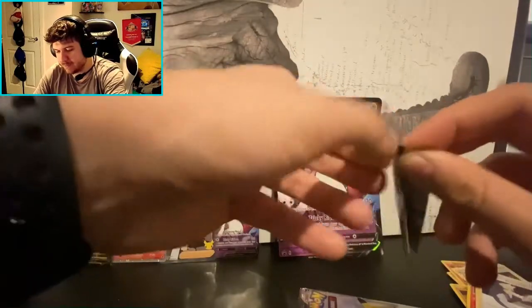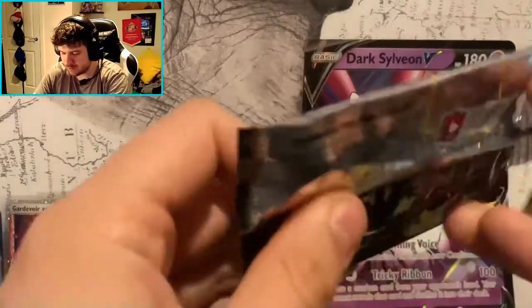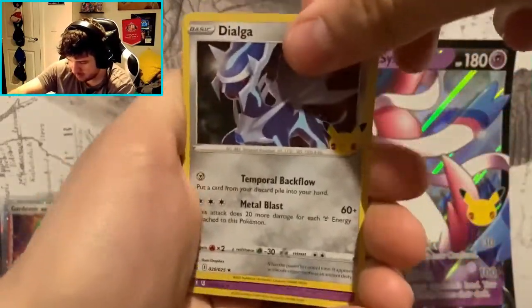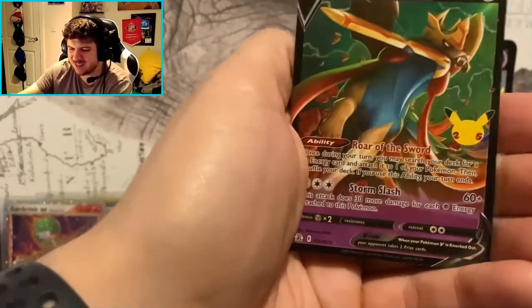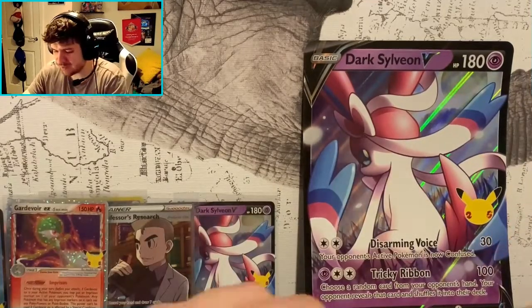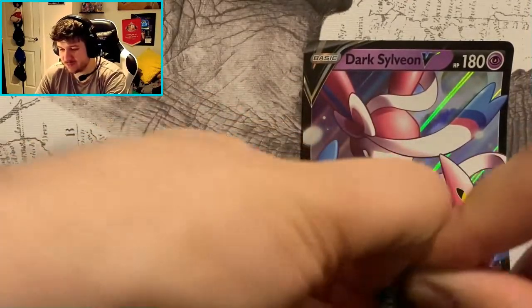Two packs left, two packs to go. Let's get some zoom in for these ones and create some suspense. We've got Dialga, Zygarde, Volcarona, and a Zacian V. I think I've had Zacian V like five times now and I still need the Zamazenta V. Not a single Celebrations subset pull so far from this Sylveon box.